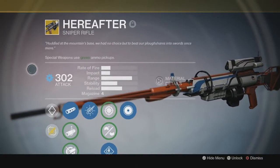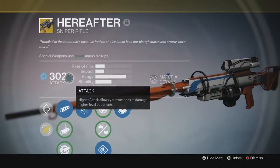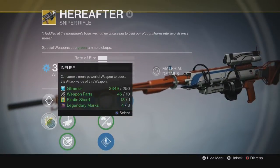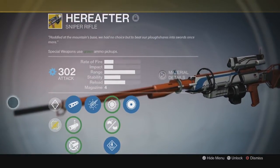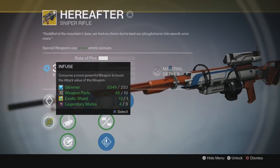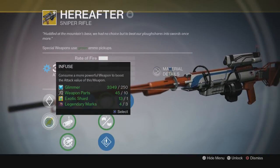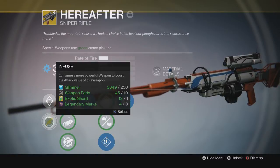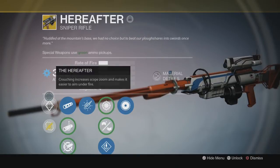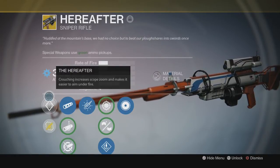Mine came at a 290 attack power, but I upgraded it to 302 using a couple of infusions. Now let's start with the basics of this sniper rifle. We have infuse — we consume a more powerful weapon to boost the attack value of this weapon. That's pretty straightforward if you've played the Taken King DLC, you guys will probably know how this works.